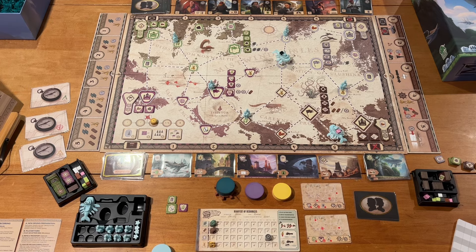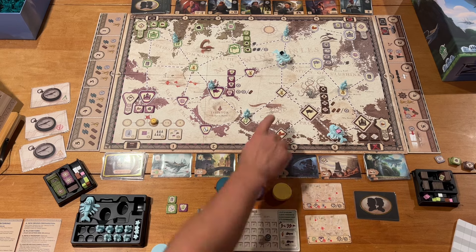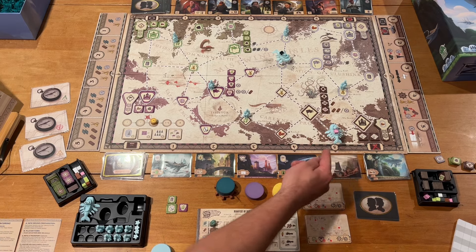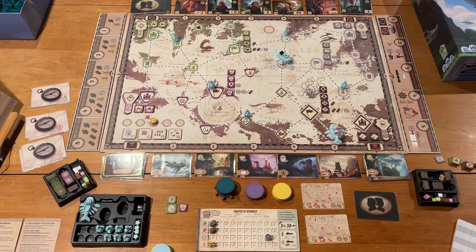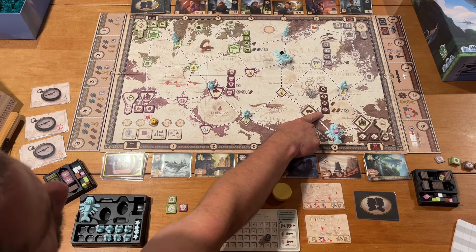This game is a pick-up-and-deliver — that's exactly what it is. Every turn, you are going to play one of your action discs with a number on it. You take that action, and then you optionally move however many transports you want. Once you've completed your movement, you can load or unload one cargo on each transport from a city. I just loaded this pink right here the previous turn. I can't put another one on there, but I could put one on of a different color.